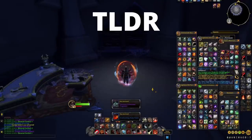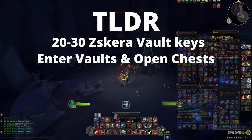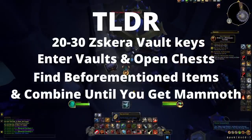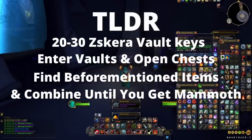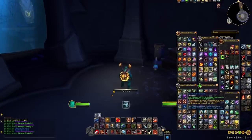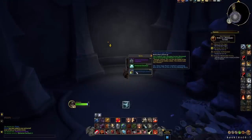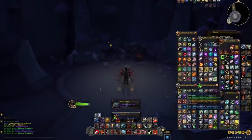The quick TLDR: get 20 to 30 Scara Vault keys, enter the Scara Vaults, open doors and chests until you find two of the required items, combine them, find a new item, combine again, and so on until you get the Mossy Mammoth. And that's it for this video! Check out my channel for more mount content and 10.0.7 guides, and even guides for older mounts. Leave a like if you liked the video and subscribe if you want to see more. I make videos about almost every mount and have also started a one minute mount guide series aimed to inspire your mount grind and knowledge. Thank you for watching and have a wonderful day, bye!